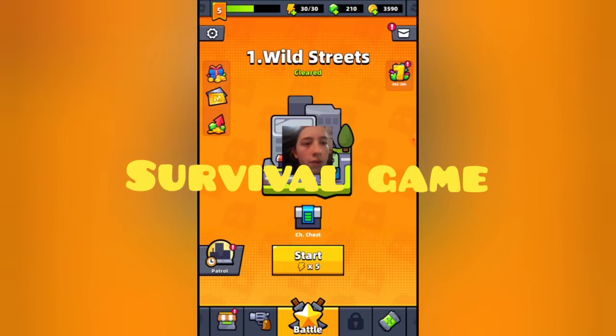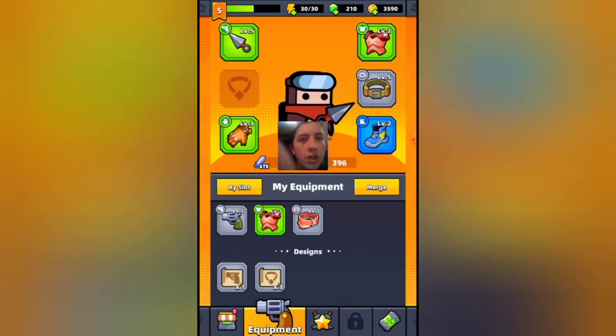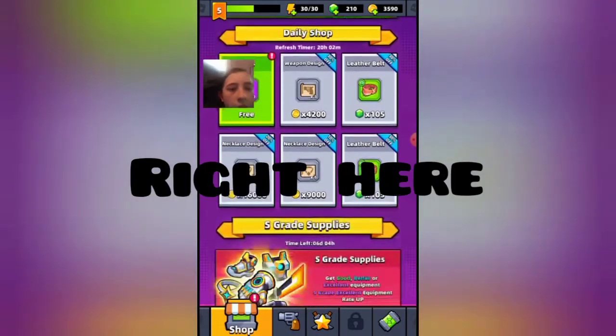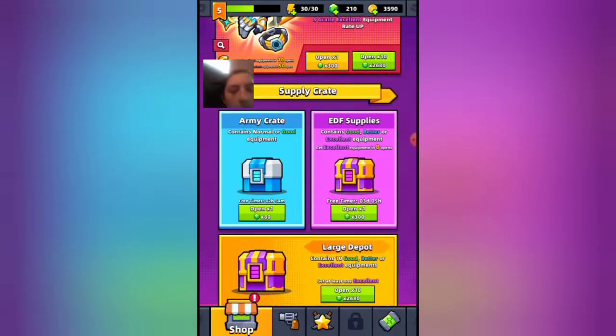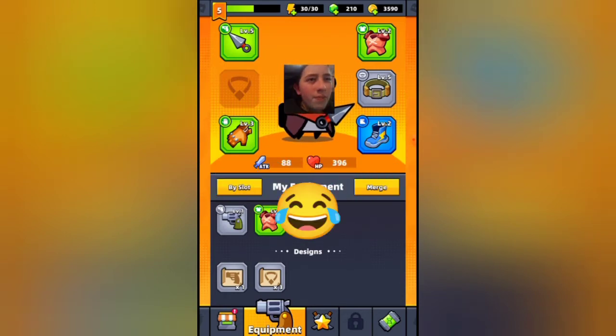This is Survival.io, a zombie-based survival game with unique items and buffs. Here we've got the weapon section — you can get different gear from chests you get from the shop. We've got our character right here with main weapon, necklace, dotlet, boots, belt, and armor. You can upgrade these things by getting scrolls, which you get from the chapter waves.